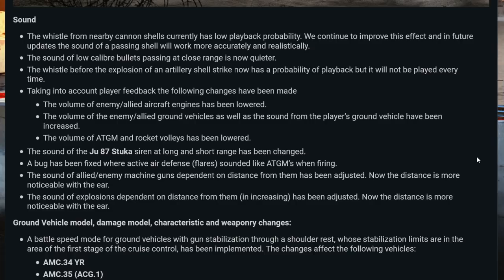Taking into account player feedback the following changes have been made: the volume of enemy and allied aircraft engines has been lowered. Generally I didn't see this as a problem apart from stuff like the Wyvern which were incredibly loud. The volume of enemy and allied ground vehicles as well as the sound from the player's ground vehicles have been increased, so you'll be able to hear engines a lot better and plan your next moves better. The volume of AA gems and rocket volleys has also been lowered.